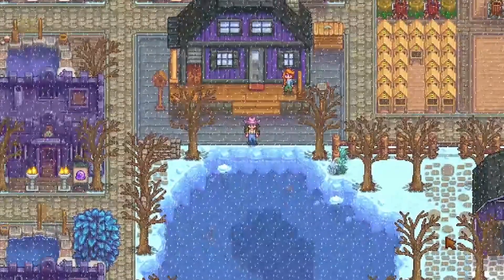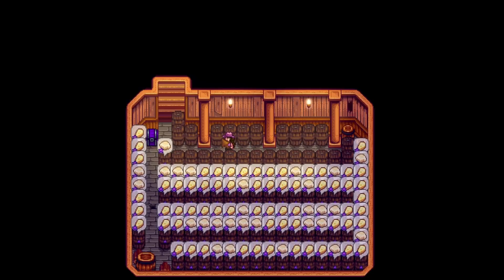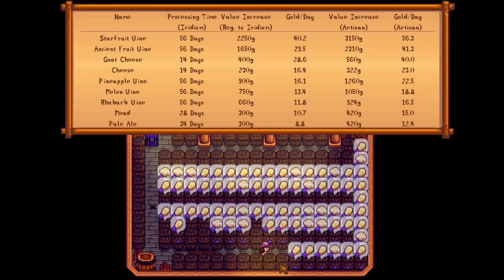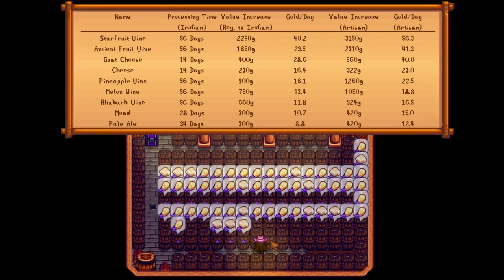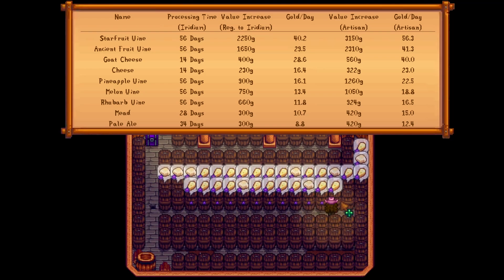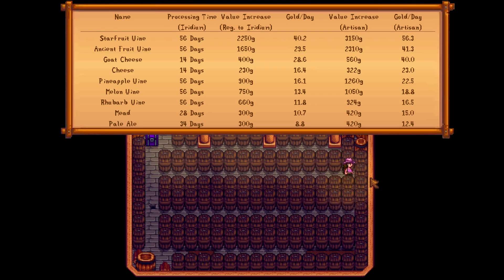So if we have a cask, what are the best things to put in them and how much do we earn per day by doing so? Here's a list of some of the top performers. A lot of these take a pretty long time to get to iridium quality. You can remove them early by hitting them with a pickaxe, but you'll lose any partial credit between hitting the silver, gold, and iridium quality thresholds. Starfruit wine is a clear winner, making over 56 gold per day. Ancient fruit wine and goat cheese still do pretty well with around 40 gold per day.